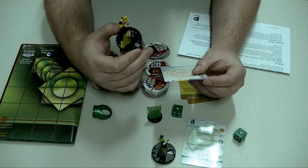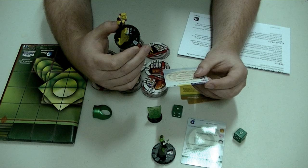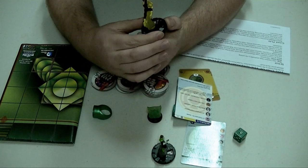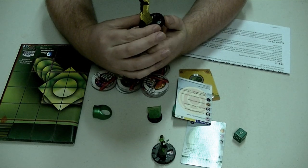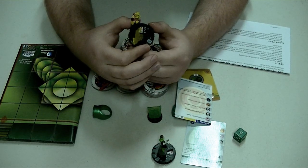On the subject of Sinestro being a very good Perplexer, he's got another unique ability called I Smell Your Fear. When Sinestro attacks a character that has a combat value reduced below its printed value, he deals penetrating damage, so he can get through all those defensive abilities. He gains this ability on his damage on click three and keeps it until click seven, making him very good for dealing with tanky enemy characters.